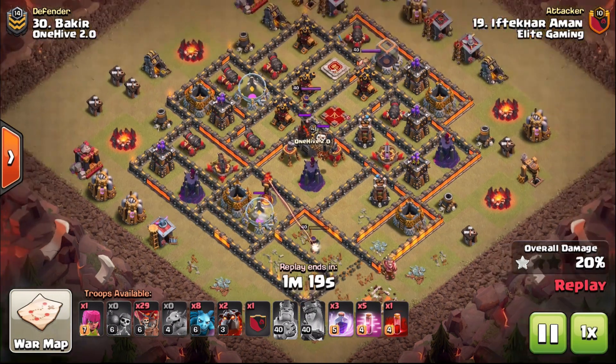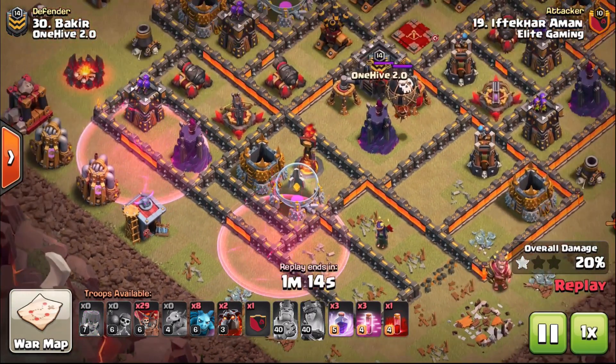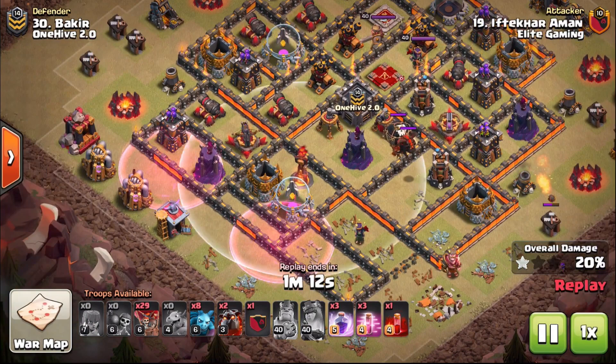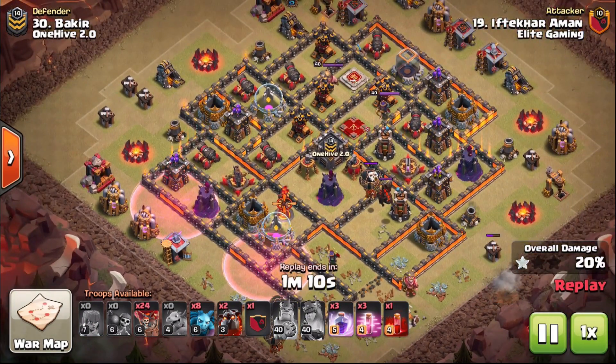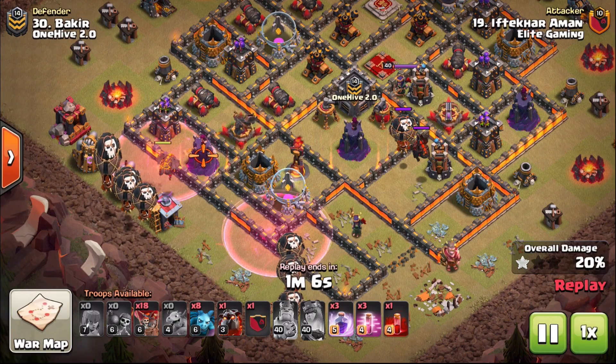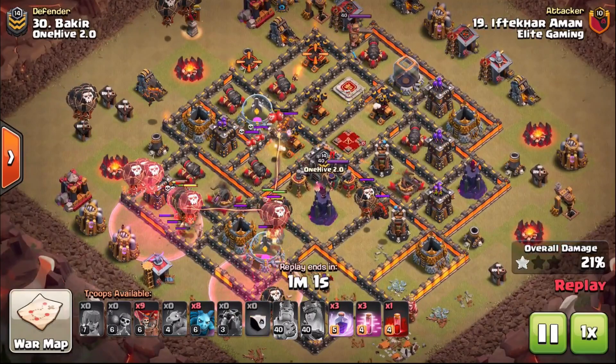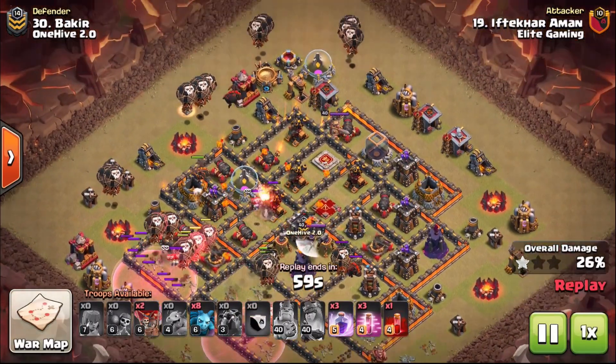Very unfortunate not to get the one on the left, but again we can pass straight to it — check that out. A haste spell is going to push balloons straight onto that Inferno Tower, we do not have to worry in the slightest. It does mean that we need to push the balloons right towards these Lava Hounds because the air defenses are over the other side of the base — the balloons are going to be temporarily exposed there.